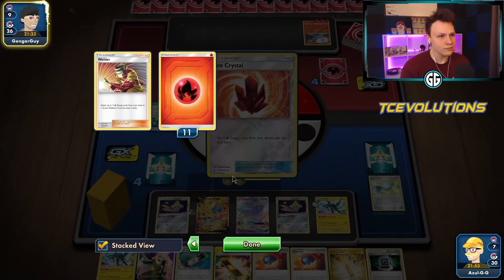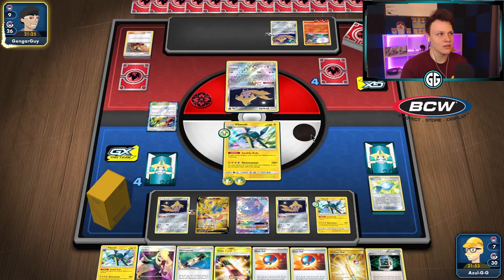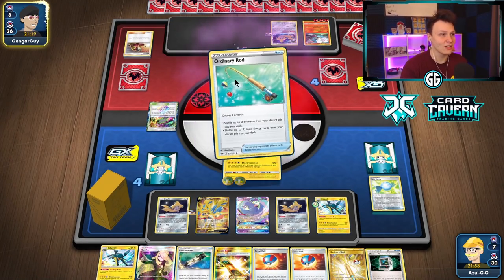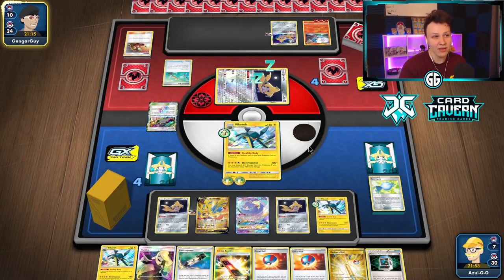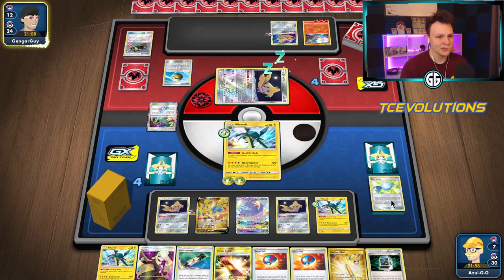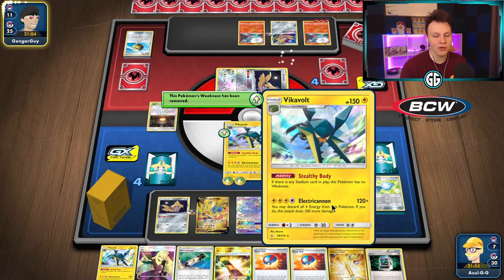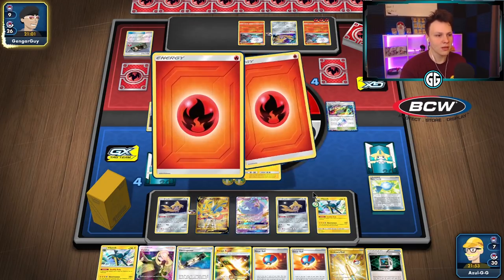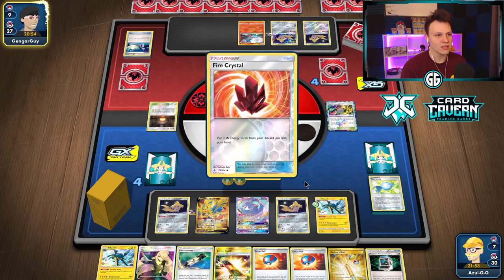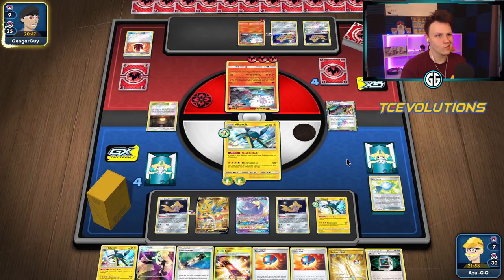They've got about 11 energy — there's a Fire Crystal, so two in their last three prizes is what we could hope for. An Ordinary Rod that recovers Fire Energy is not good for us. They were down to two Blacephalon so maybe they ran out. Quick Ball as well — if they knock out this guy we're going to concede. Unfortunately one out of six Lure Ball flips going our way is not a good ratio, and prizing a Grubbin didn't feel great either.